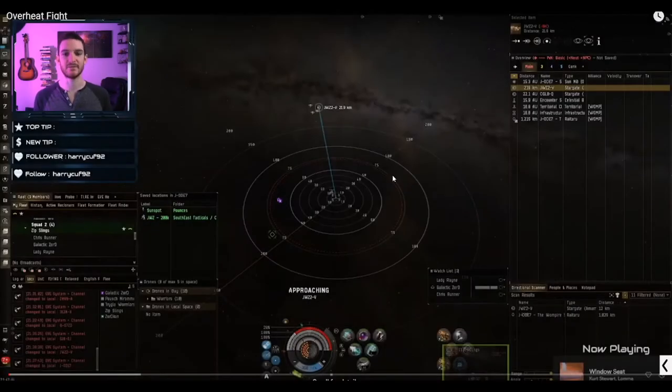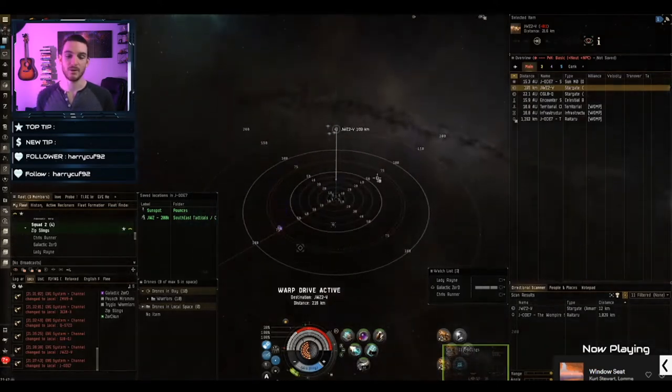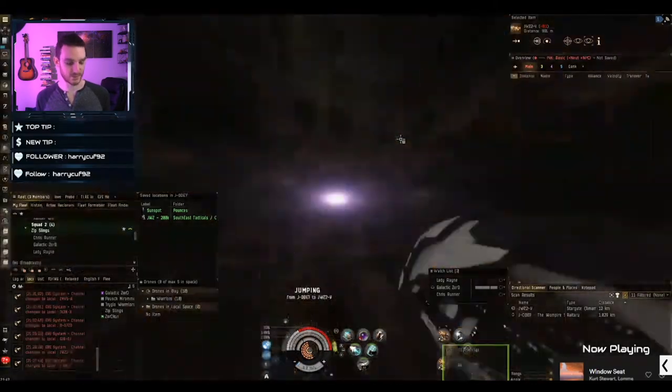We're going to run this back at 75% speed. I am in an Omen Navy Issue, which is a really cool fast ship that does a lot of damage and is great at dealing with tackle. I have a friend with me who is flying an Osprey Navy Issue — much longer range with light missiles, with a trade-off of dealing damage for a short time then going on reload. We're both in fast cruisers that can deal with tackle well.